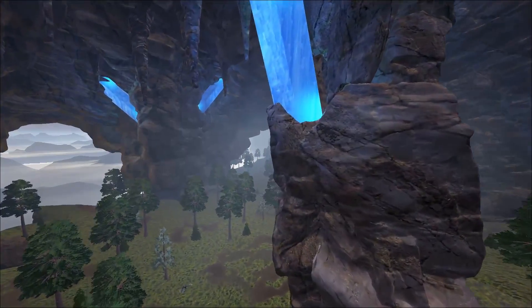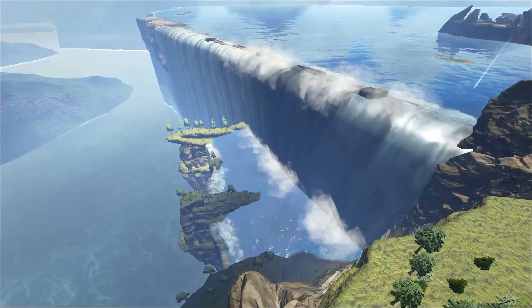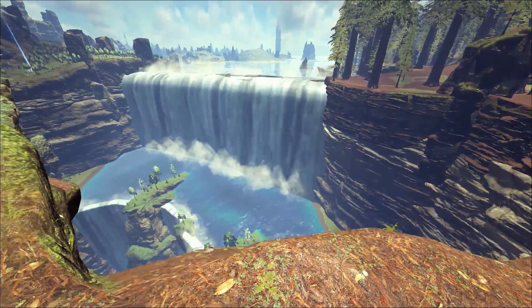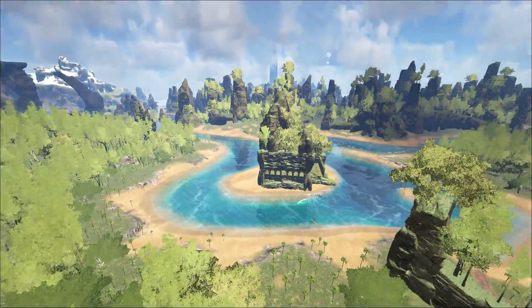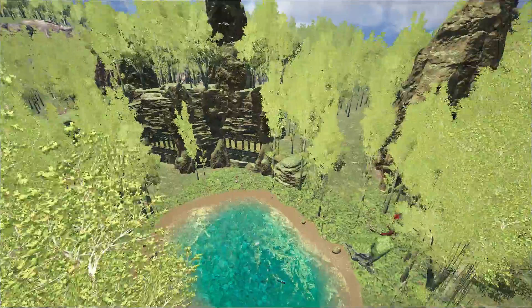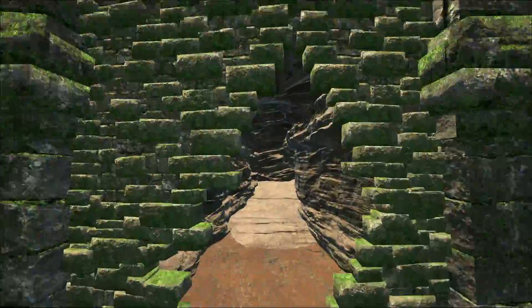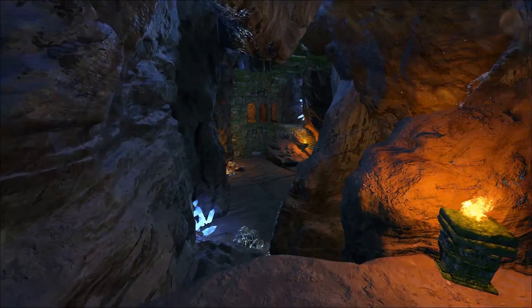Another thing that I feel has slightly gone overlooked is the additions to the end of the world — it's not just a sheer waterfall everywhere anymore. There are these interesting little outcroppings of land. One thing that went overlooked in the previous patch was a huge cave, which I explored previously. You might remember this tunnel located near the river. They've added this little door, and now if you go through it, down and down into the caves, you come across some more ruins.